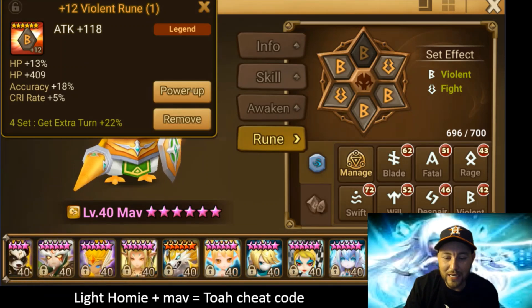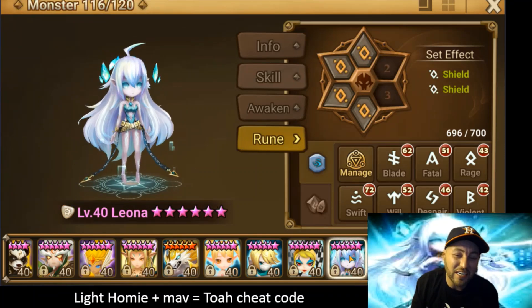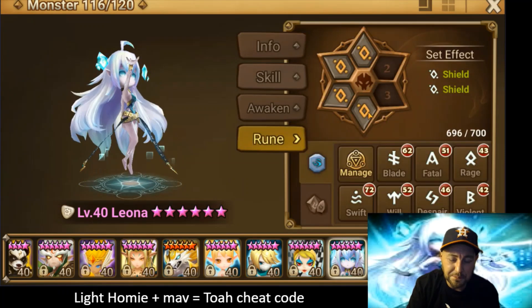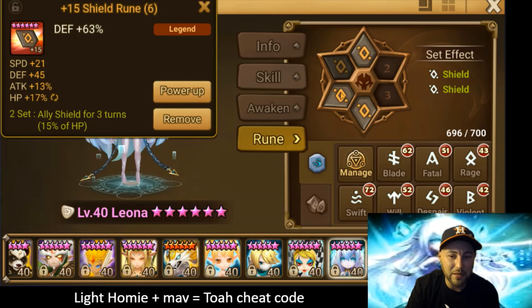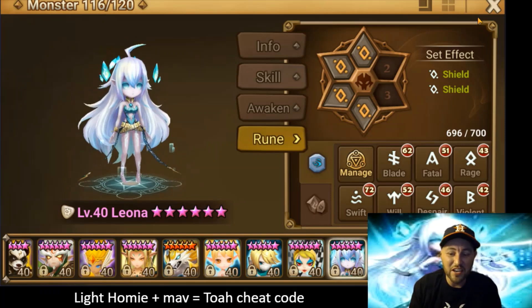The runes I had on the homunculus were actually a little too fast before I started doing this, so I'm literally running her with only four runes — that's just because I didn't want to mess with the speed too much, which would have required me to move these. Normally I was running her on shield-shield-will, a pretty fast build for guild wars, which is a lot of fun on this same build. So that's it, guys — the light homunculus paired with MAT is a cheat code for TOA Hard. If you didn't know, now you know.